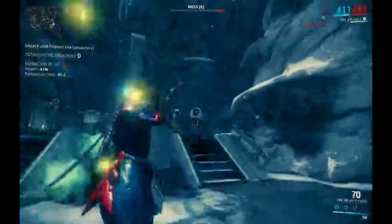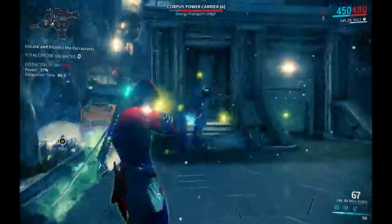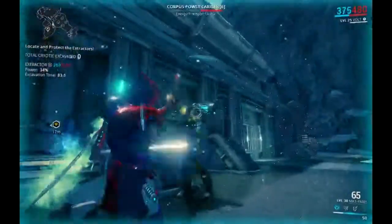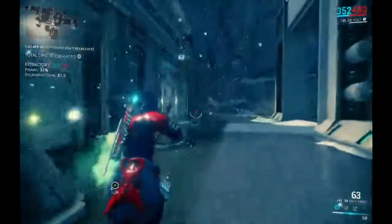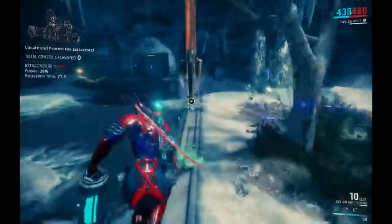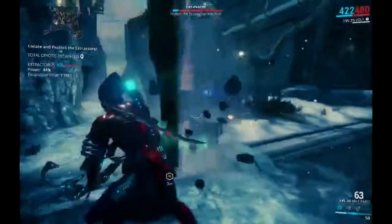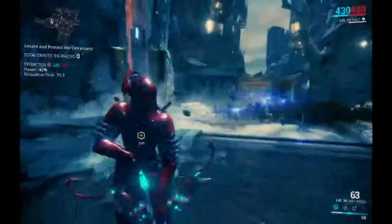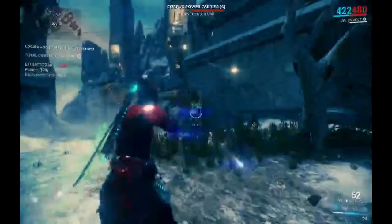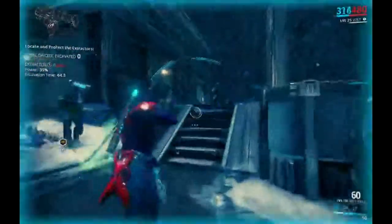This enemy has a power cell on his back which can be used to power up the excavator, so you can actually get the parts out of the ground. You pick it up with X — on PS4 it'll probably be something different — and then it'll power the drill up, starting at 20 percent and going up from there.